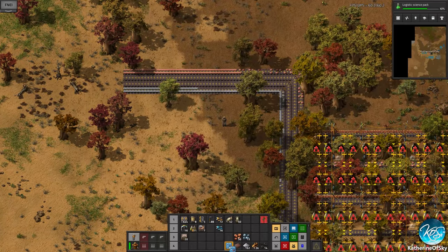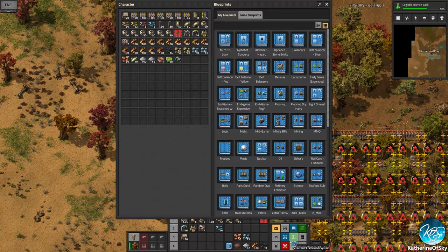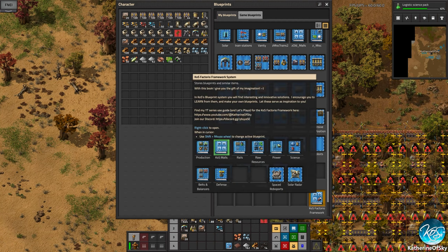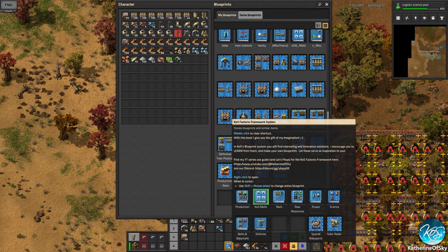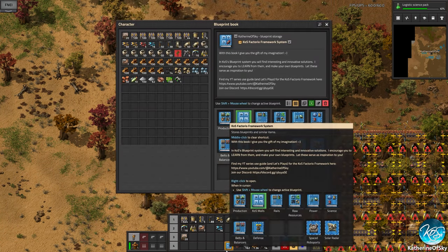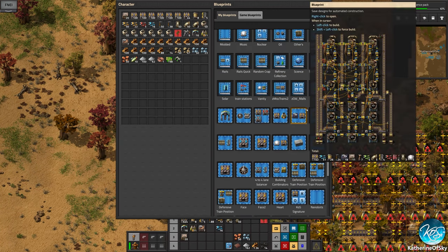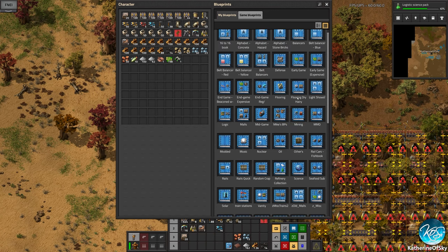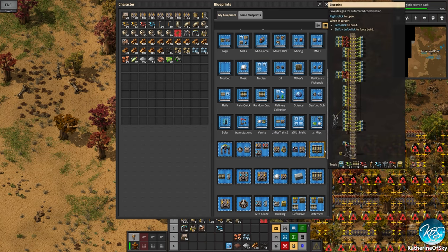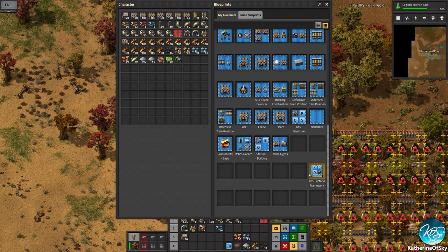It's big, so you can put it there or even better press B and put it in your universe. This is my Factorial Framework book. My blueprints are a little bit odd because I had to go back a version so it deleted all of them, but I did coordinate a lot of stuff into the Factorial Framework book — so this is the book you would be getting.